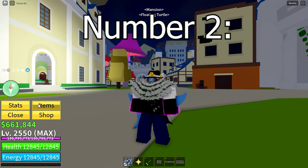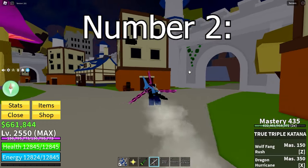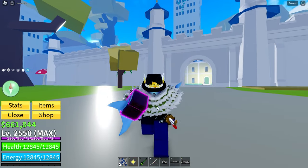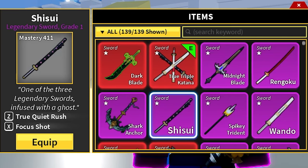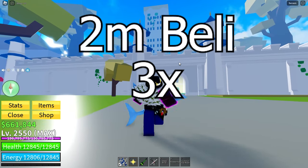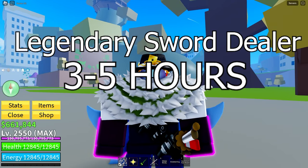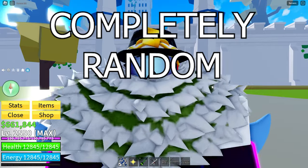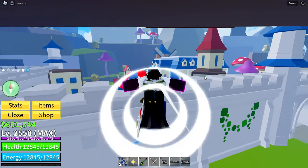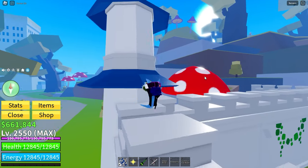Number two on our list is the only triple sword you can get without being an admin, and that is the True Triple Katana. The reason it is number two on our list is because you need three swords before you can even try to get it. The three swords are none other than Shisui, Wando, and Sadi. Each of these are two million belly and they're all from the legendary sword dealer in the second sea, which takes three to five hours to spawn each time, and it's completely random whichever sword he wants to try and sell you. So you could, in theory, find him three times and each of those three times get Sadi, which is really annoying — wasting all of those hours and just getting one sword or doubling up on some swords.